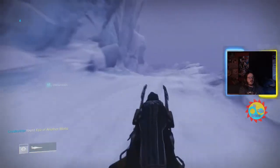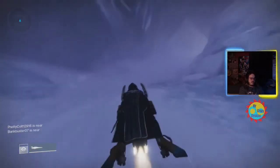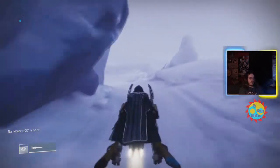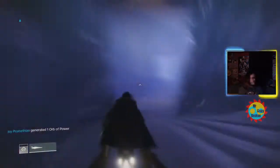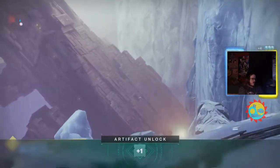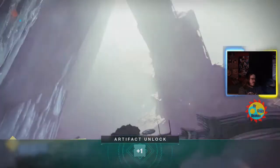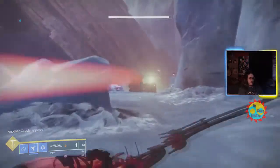You shoot one crystal and then another one spawns, so not all four are there at the same time, but there are four of them. Once the fourth one is shot, the penguin will spawn. Now that we're here, the first crystal is way up there — you can actually see it. Just look up when you get to the area. I have a bow so I can shoot it. Down in the bottom left we can see another oracle appears.